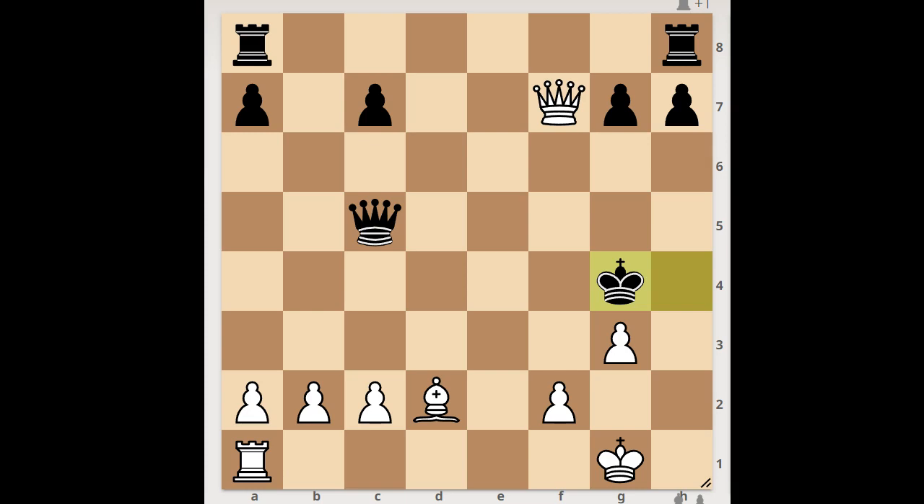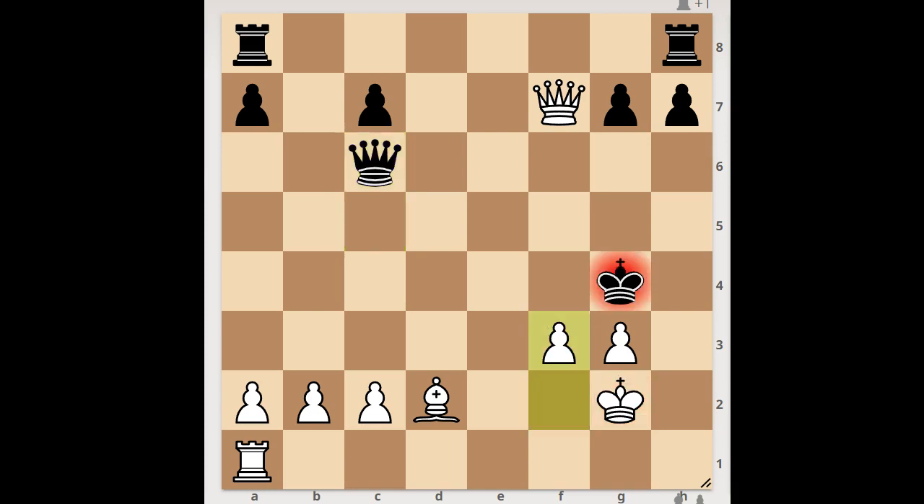White to move — what would you do in this position if you had the white pieces? White played a move and black resigned. The move is king to g2. Black resigned. If queen to c6 check, then f3 check, and after queen takes pawn, queen takes queen, check — mate. Wow, what a masterpiece! What do you think of this game?